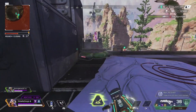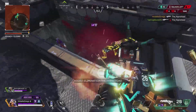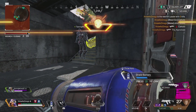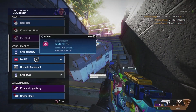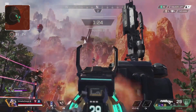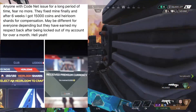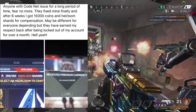If you watched my last video, you probably know that Respawn is going to be giving out some free rewards to players affected by the Codenet login issue — specifically people who have not been able to log into Apex for the past couple of weeks, sometimes even the past couple of months. We don't know exactly what everyone is going to be getting. However, we do know that one player who was unable to log in for 6 weeks was given 15,000 Apex coins and free Heirloom Shards for compensation. This player had apparently made a post to Facebook saying anyone with the Codenet issue for a long period of time, fear no more — they fixed mine after 6 weeks and gave 15,000 coins and Heirloom Shards. May be different for everyone depending on the situation.